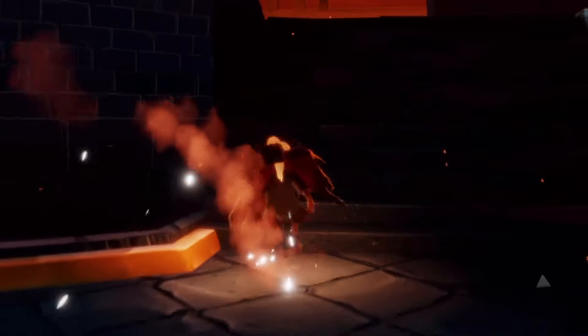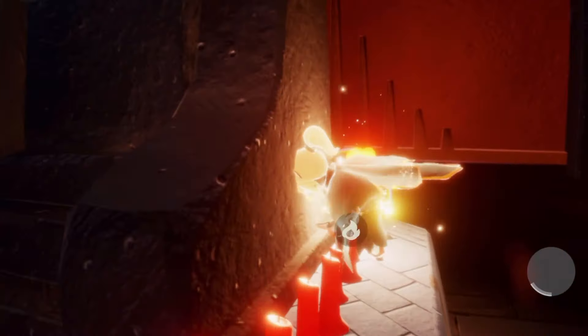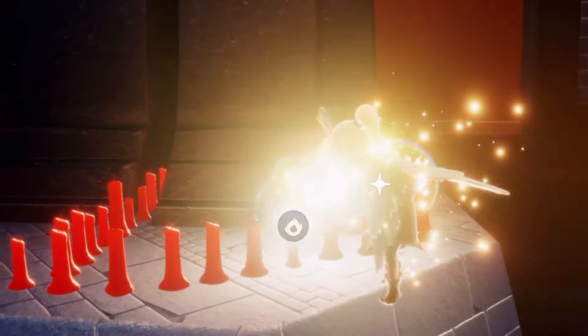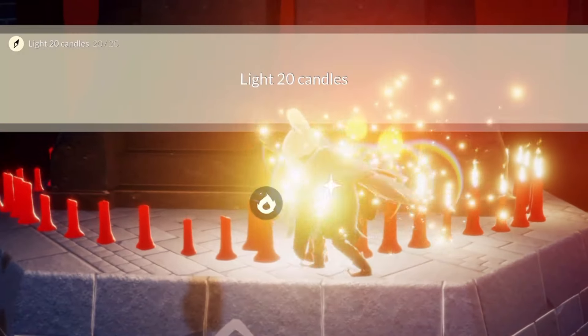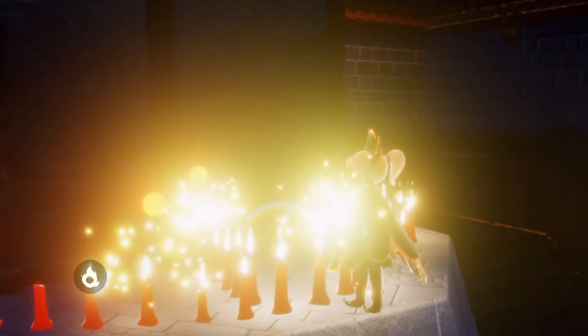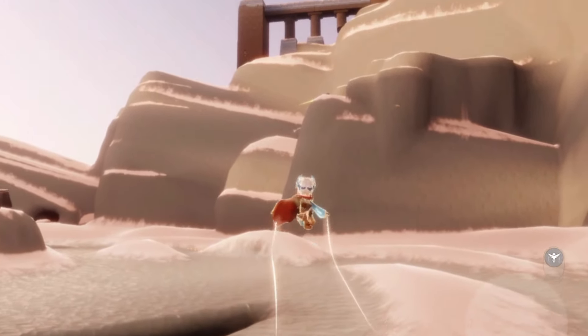To light 20 candles, you just have to physically be the one to light them, so they must be unlit first. Once you light them it can be a place with a bunch of candles, scattered candles, or even a treasure cake — 20 candles lit total.